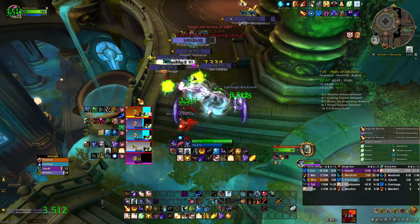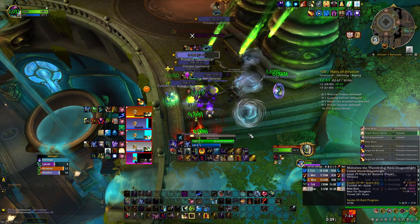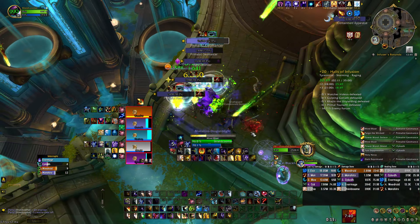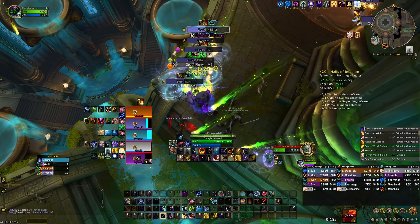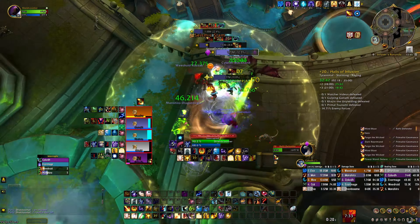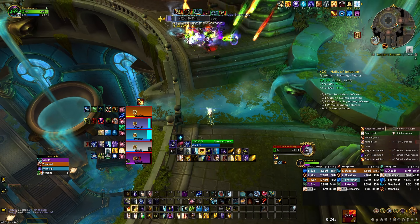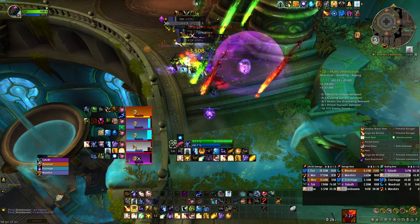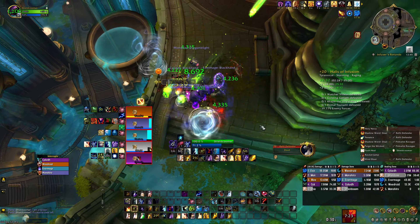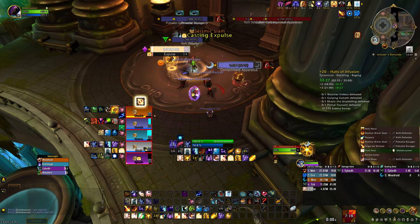It's kind of like a magic comp where DH is actually the tank, because DH is supposedly pretty good right now. They not only bring the magic debuff which increases our damage and our healing, but they also do a lot of damage on their own.